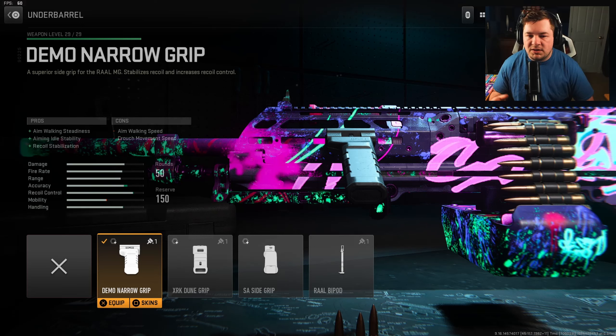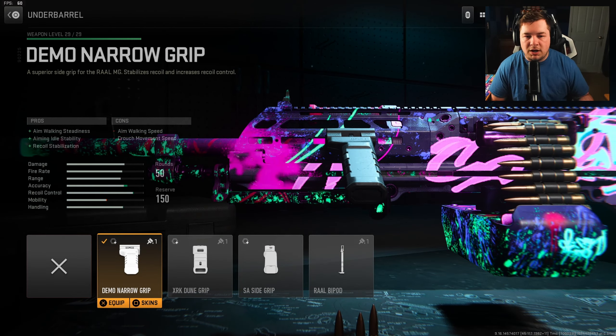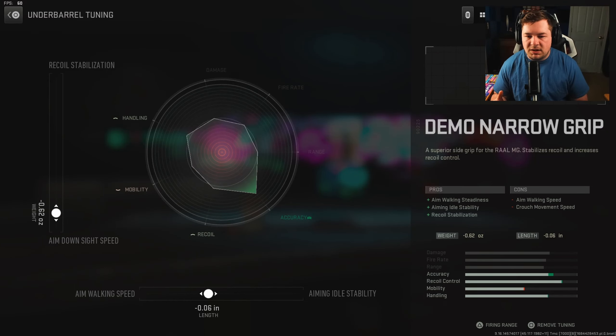For the underbarrel, you want the Demo Narrow Grip. That gives you aim walking steadiness, aiming idle stability, and recoil stabilization. The other options take away aim down sight speed, which we're trying to avoid. We're only sacrificing aim walking speed and crouch movement speed, which isn't a big deal with a high-damage weapon like the Raal. Tuning: negative 0.62 towards aim down sight speed, negative 0.06 towards aim walking speed.